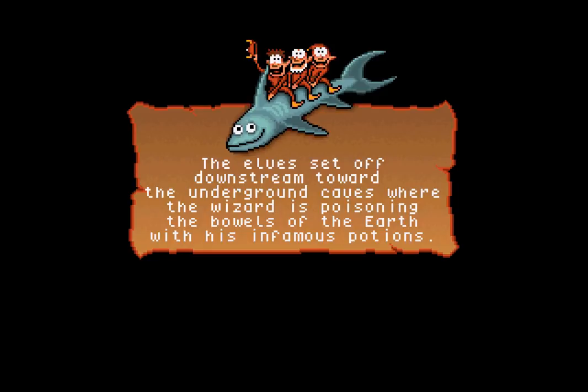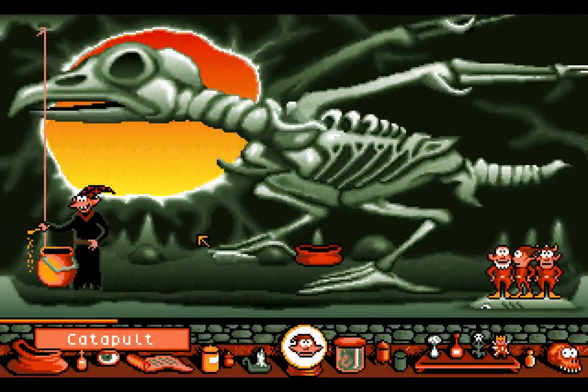The elves set off downstream towards the underground caves, where the wizard is poisoning the bowels of the earth with his infamous potion. Why would you do that, wizard? Well, I just feel like being really, really evil! Super evil! Don't be super evil! That's a really poor idea! Well, we know what to do about you being super evil! Hey wizard! We have the supreme weapon! Take this!